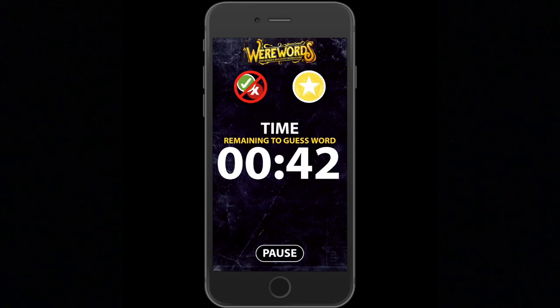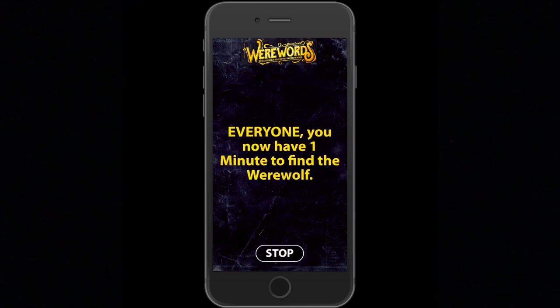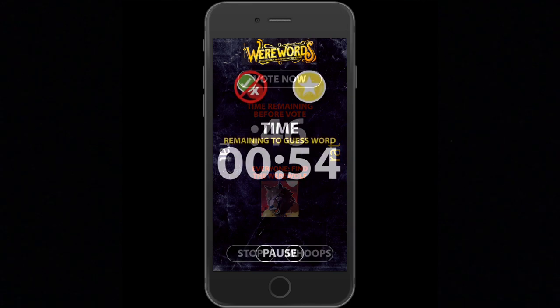If people asked enough questions that the mayor ran out of tokens, press the icon with eight tokens and a line through it. Just like running out of time, the werewolf will win unless the majority vote for a werewolf. The werewolf votes too, and during these votes nobody ever shows anybody their role.